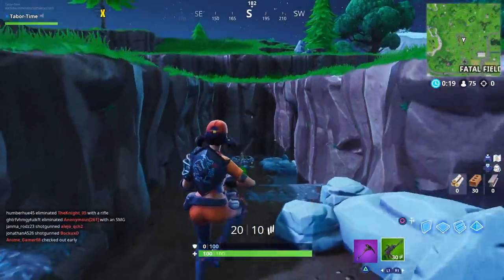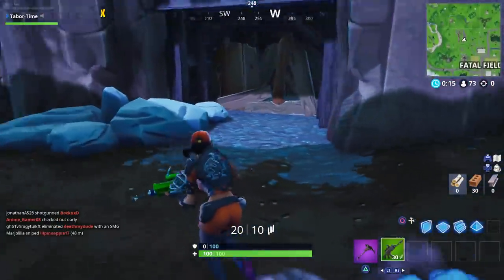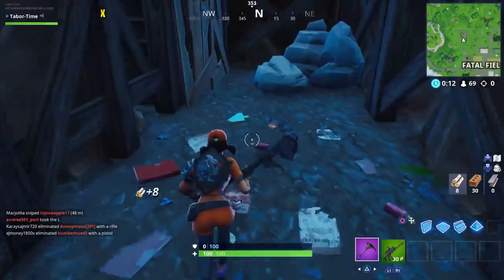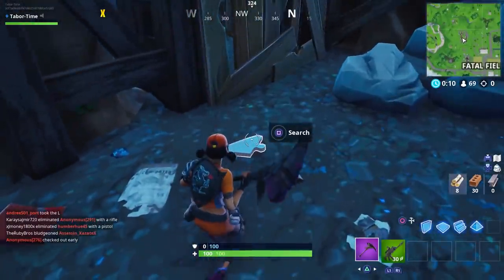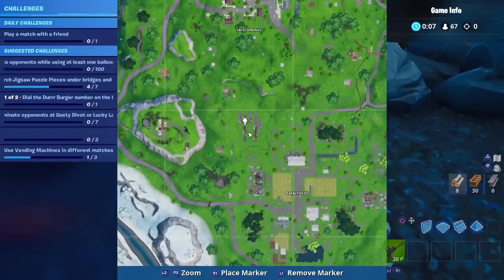Since we had one in the Umbrella Ditch, there's also going to be one in the Fork and Knife ditch. If we come in here in the cave, you can see there is a puzzle piece. This is the one near Fatal Fields, the Fork and Knife, kind of in between both of them.